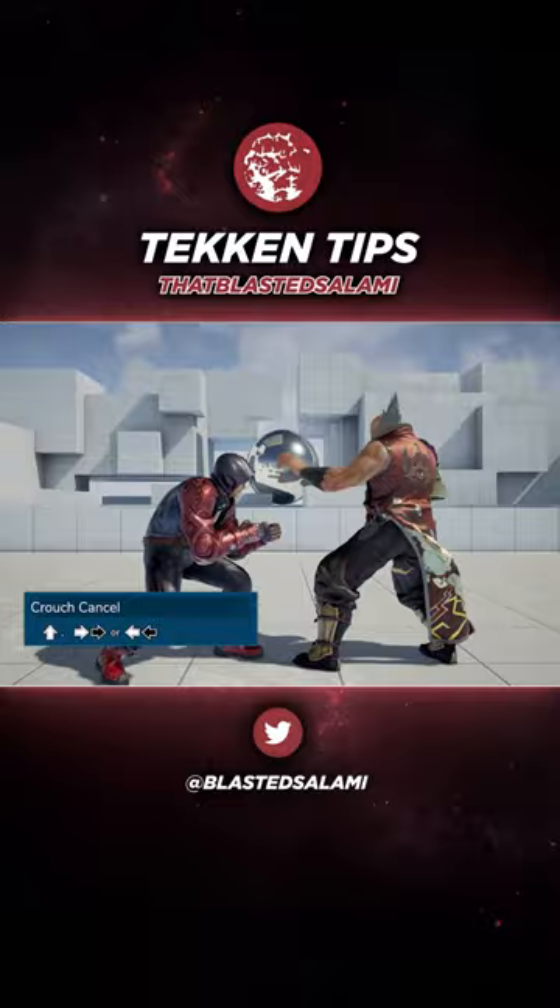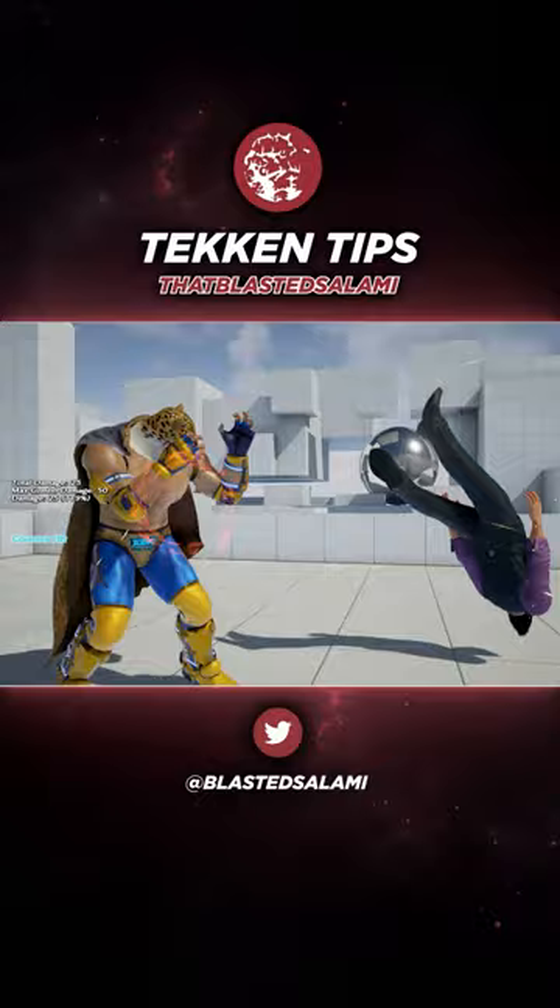Of course, stepping or dashing before a move means it is instant, but always remember to keep this in mind when forced into a crouching position, as it can really help you out in pressure situations.